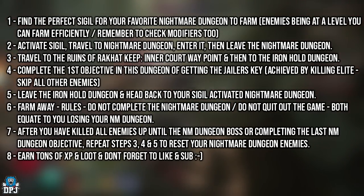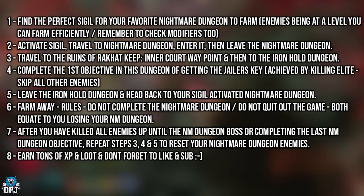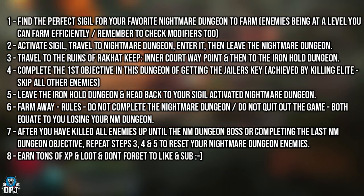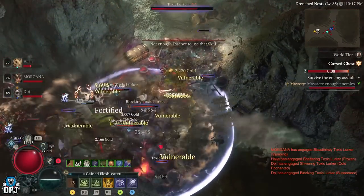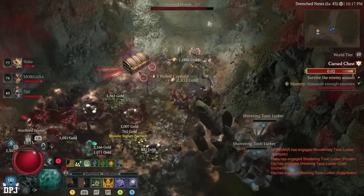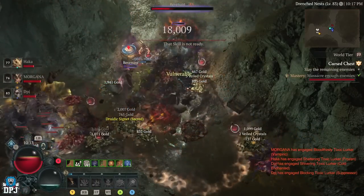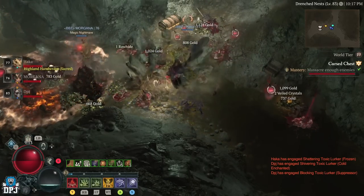Then go back to Ironhold again to reset the nightmare dungeon — you have to complete the first objective in another standard dungeon each time. Go back to Ironhold, run through, kill the elite, grab the Jailer's Key — done. Travel back to the nightmare dungeon and everything will have reset. It's actually quite a fast process, probably taking an extra 30 seconds to a minute, but in terms of XP you can earn farming the same dungeon over and over it is absolutely crazy.